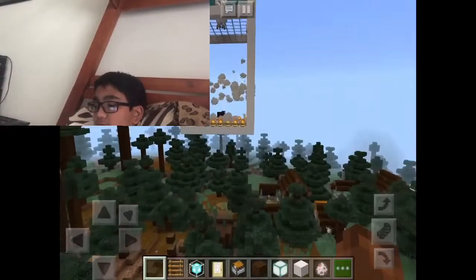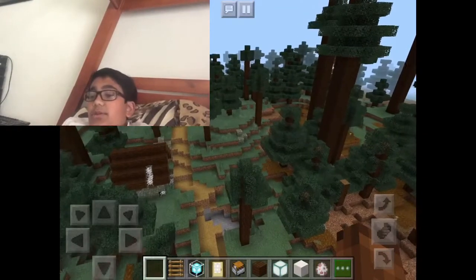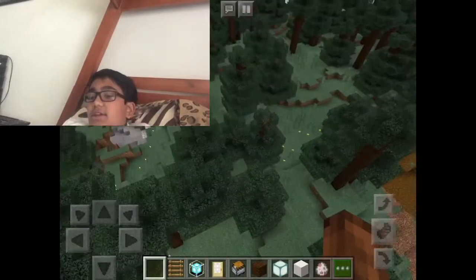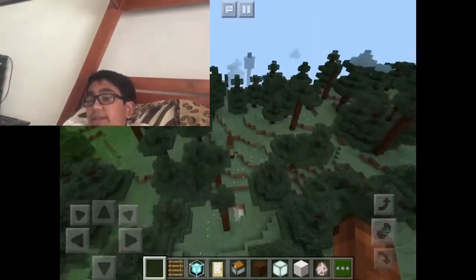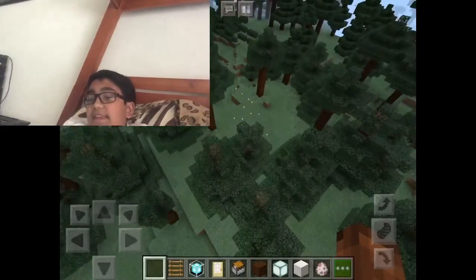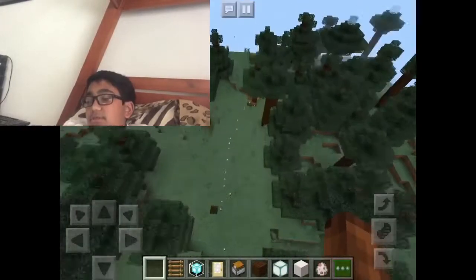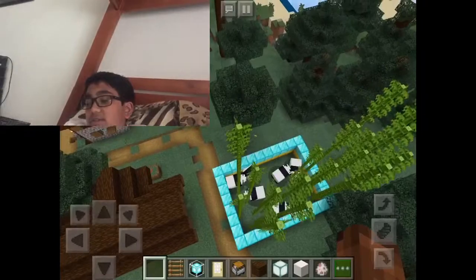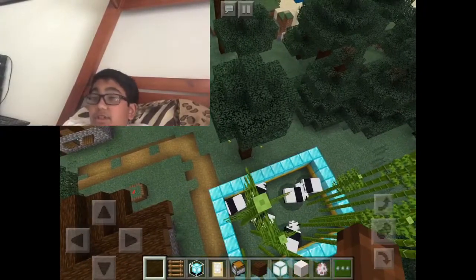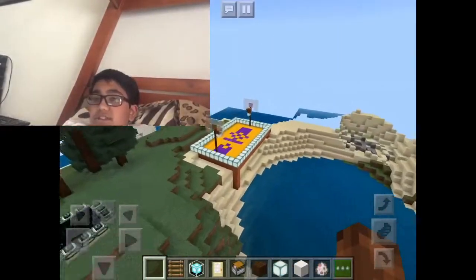Yeah, that was my entire world. If you want me to build anything else, leave it in the comments below and I'll see if I can make it. There's a small boundary though — it can't be like the Freedom Tower or the Titanic. If you want a house with your preferred blocks and interior, just tell me to make a house and I'll make it for you — I just need to pick out the key stuff like the outside blocks and interior. That's pretty much the video, see you later!